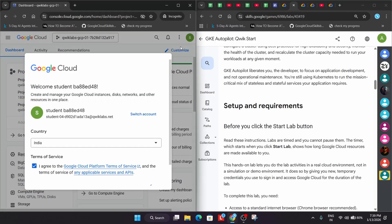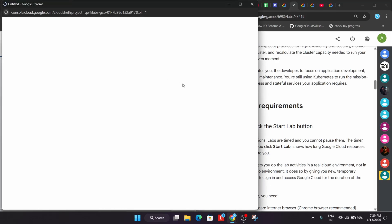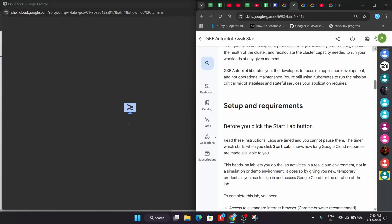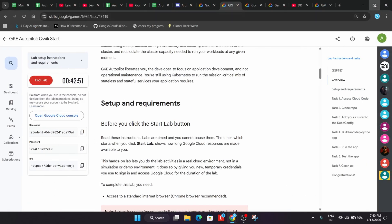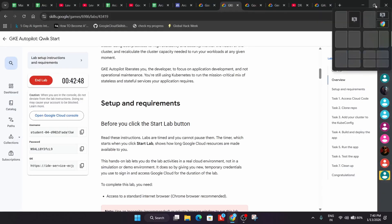For example, to activate Cloud Shell, click Agree and Continue, then click the three dots and click Activate Cloud Shell. It will open in a new tab. You can also open a three or four split screen — let me show you how to do that.